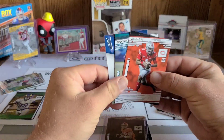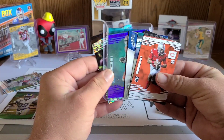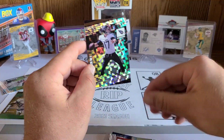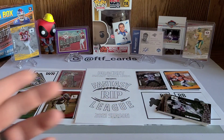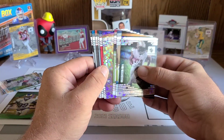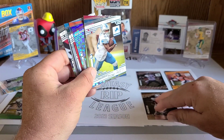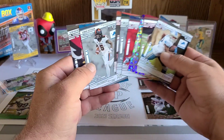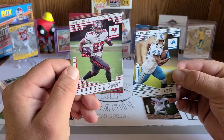Not going to start Trevor Lawrence: he's going against my own defense, and I don't know what to expect from him this year. We're going with the paralleled Ryan Tannahill at a times-two multiplier for QB — he just got Julio Jones this year, hoping for big things from Tennessee. Running backs was a little easier. We got Alvin Kamara at times-two, so we're definitely playing him. It came down to a paralleled rookie versus Kenyan Drake — not playing him.